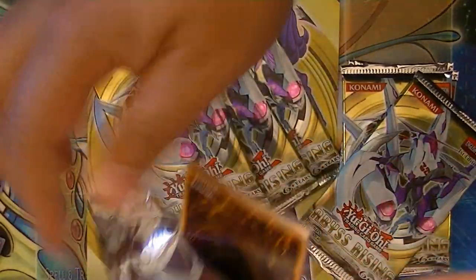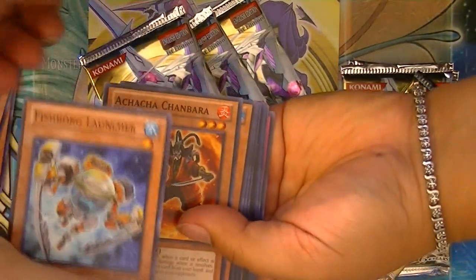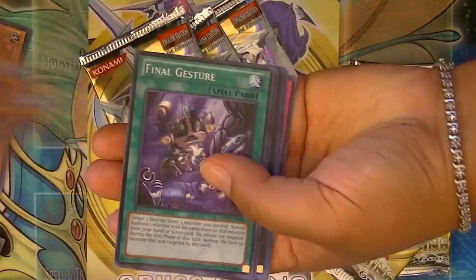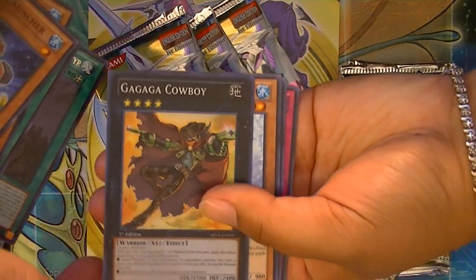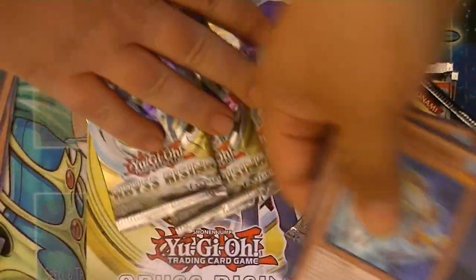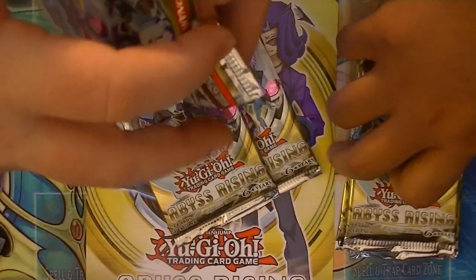Hopefully this one has a holographic. Oh, the fish board guy — I thought he was going to be holographic. You never know. Oh, nice — Cowboy. Very cool. Yeehaw. That's pretty cool. It's kind of a cool card too.